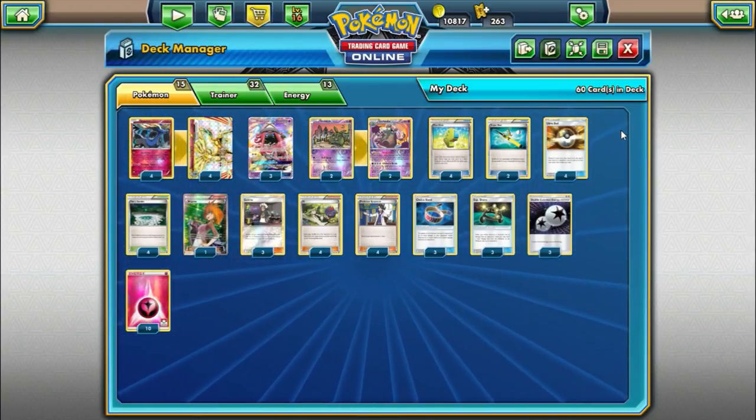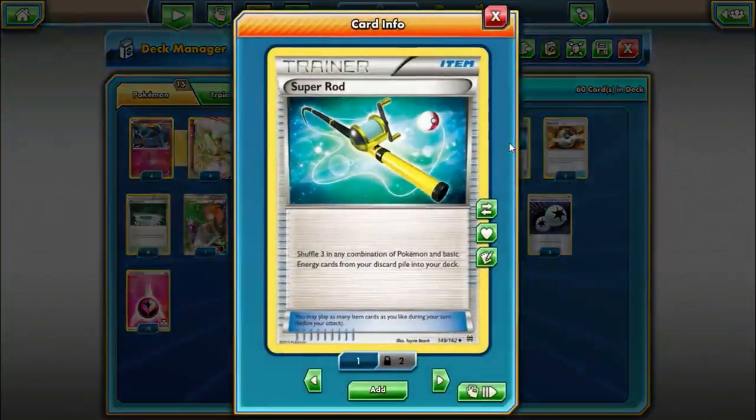Things are a little interesting with our recovery options. We are playing 2 Super Rod instead of 2 Rescue Stretchers — shuffle 3 combination of Pokemon and basic energy from your discard pile into your deck. You might be thinking why not Rescue Stretcher? Rescue Stretcher is more flexible, but the reason we're playing Super Rod is because we also play Max Elixir in this deck. Having the option to shuffle energy back into your deck will increase the odds of your Max Elixir actually working.